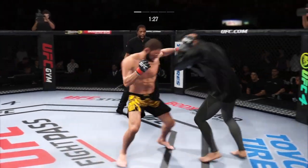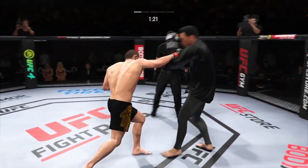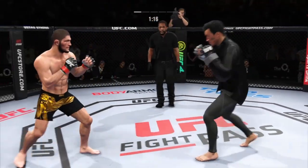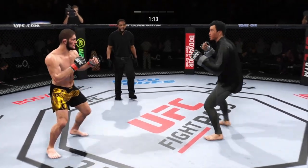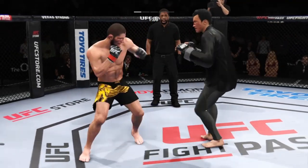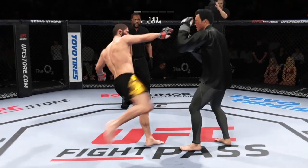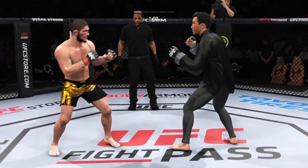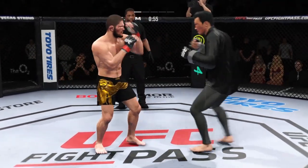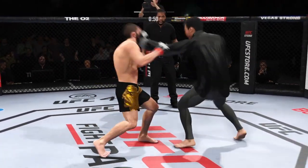Pretty good right hand. Good series of strikes for him there. Staying busy and staying accurate — the accuracy is unbelievable. He lands another strike to the body. Really starting to connect on a lot of shots to the midsection, and these will take their toll as this fight goes into the latter rounds. We talked about that reach advantage. You see him land the straight punch there. Great job using his length in that situation. Big punch land. Oh, nice hook — that was a crippling shot right there.